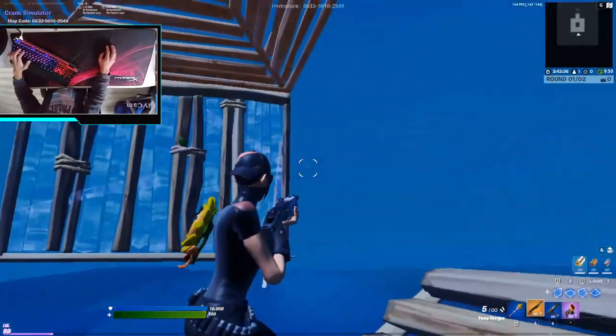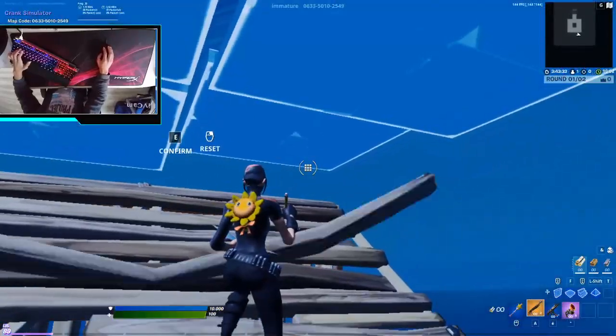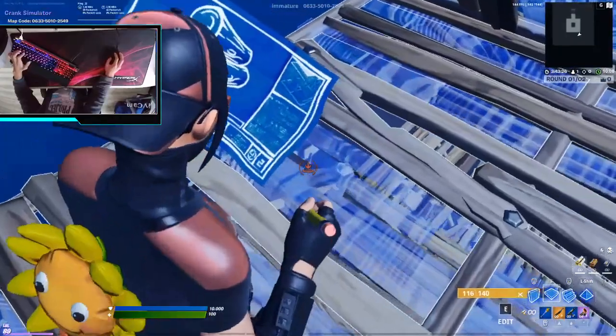Jump up and catch yourself with a stair. Now this is the important part: add it to the top right tile of the cone, and as you confirm it you immediately place a floor beneath you. This prevents the cone from breaking.